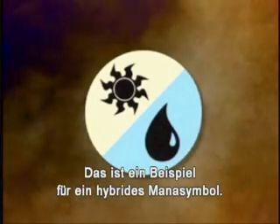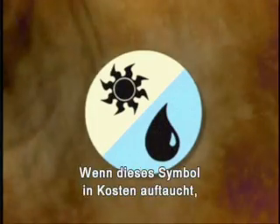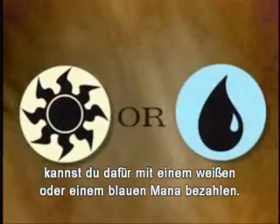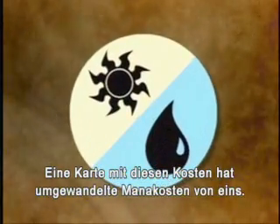This is an example of a hybrid mana symbol. As you can see, it's two mini mana symbols smushed into one. When this symbol appears in a cost, you can pay for it with one white mana or one blue mana. This symbol is both a white mana symbol and a blue mana symbol. A card with this cost would have a converted mana cost of one.